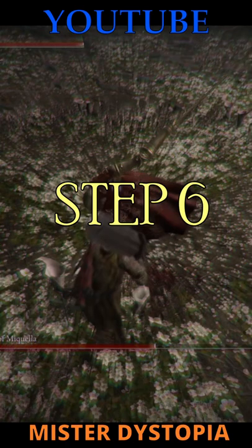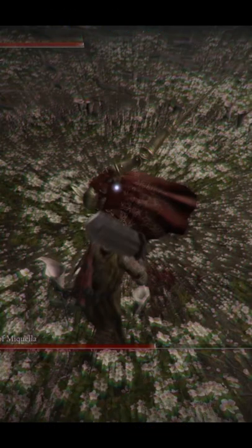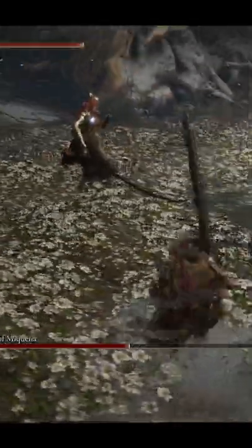Step 6. Slow Lunge Up, Power Swing Down. Pretty easy to see it coming, but it's strong and has a wide range on the way up. Time your rolls and make sure to roll into her on the way down, so you're close enough to hit her with the heaviest attack you have.